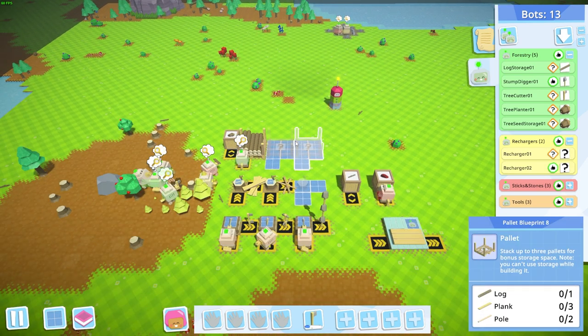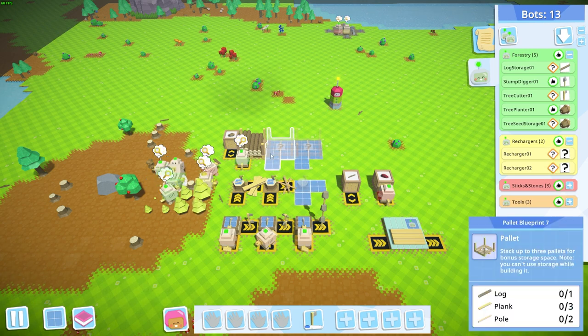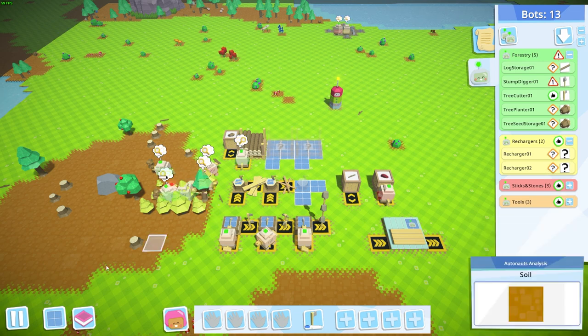That's the first basic production line done. Next we need to focus on planks, poles, and eventually pegs. Before the next video I'll complete the remaining storages and the other chopping block so we're ready to go. Thanks for watching — if you liked the video hit that like button, subscribe if you haven't, follow me on social media via the links in the description, and hit the notification bell so you know when I go live or post new videos. Talk to you soon!